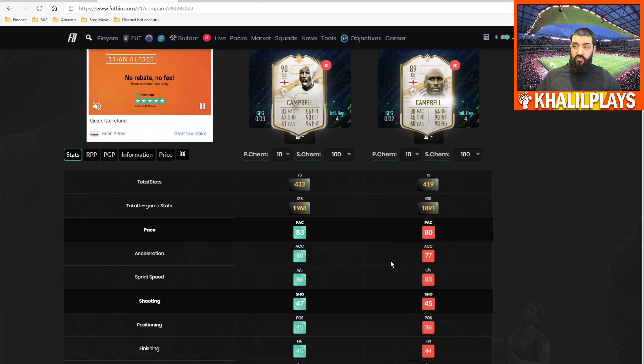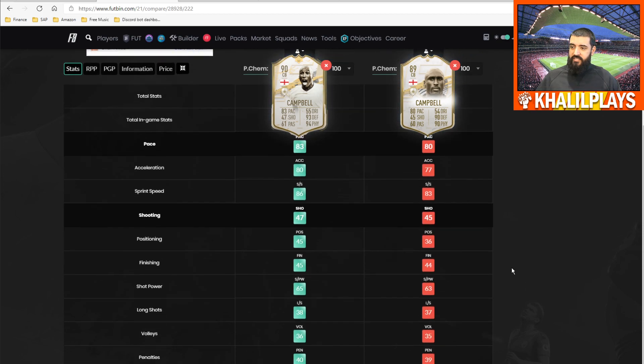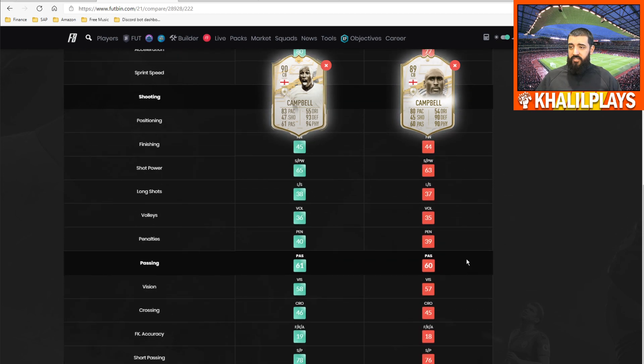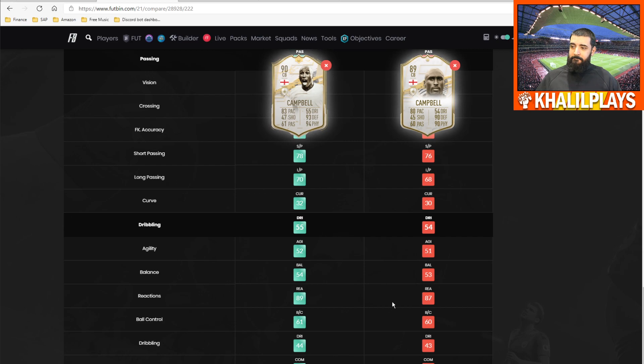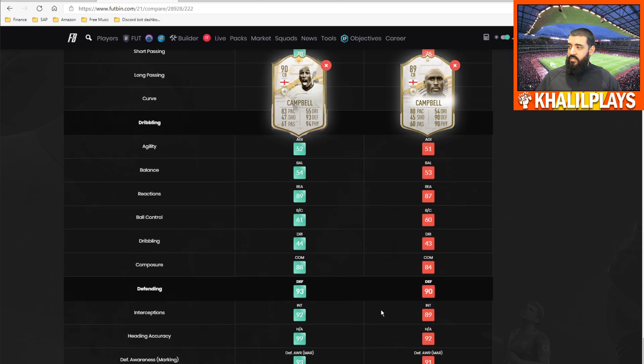The shooting stat we can ignore — it's not important to how this card plays. In terms of passing, it's not actually that much better. The two key ones are short pass and long pass — the Prime Icon Moment is better but only by two in each category, and with the right chemistry style the difference is almost negligible. In dribbling there isn't much between the two either, with composure seeing a decent boost but nothing huge.